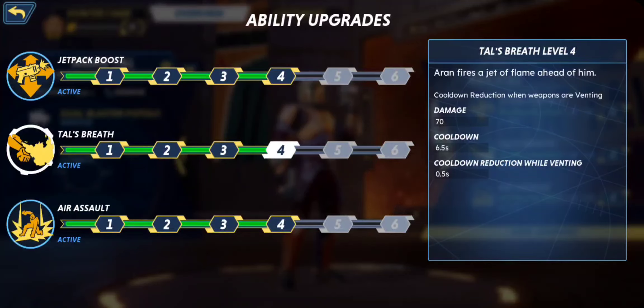His Tao Prep ability is a simple little flamethrower. You shoot it out in a little area and take some damage. It does have an added benefit of reducing the cooldown on your weapons when they are venting, so you can use it after your weapons overheat if need be.